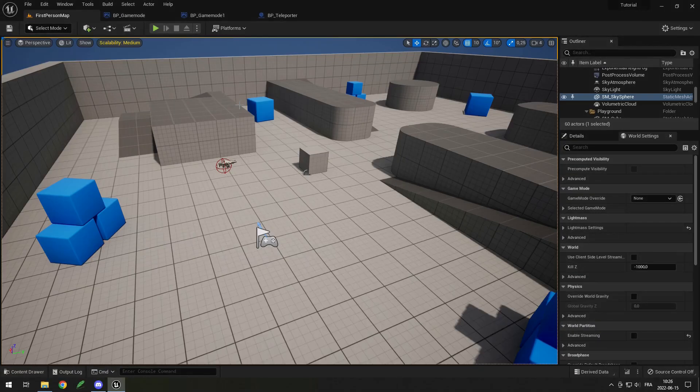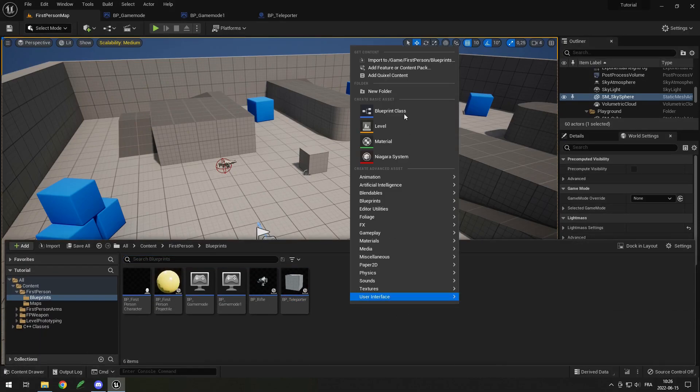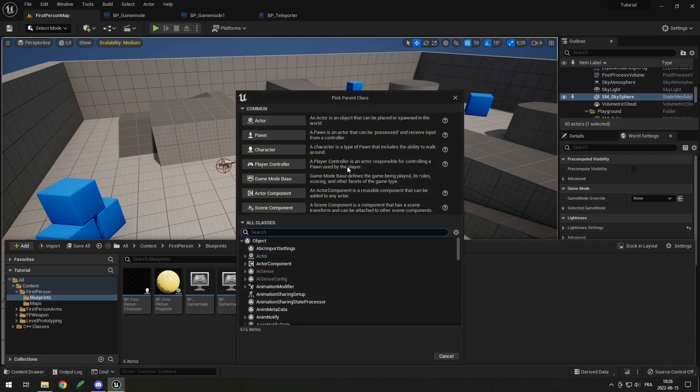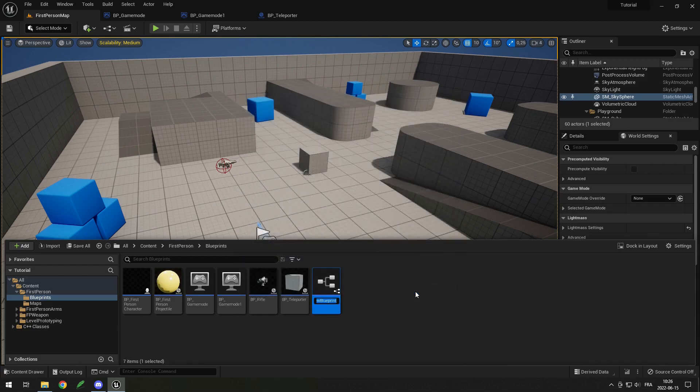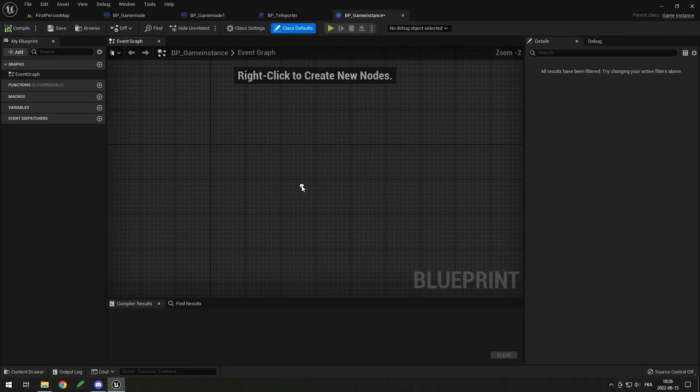And that's the main difference between game mode and game instance. Because if I create a game instance — I just do Blueprint Class, search for Game Instance, and create one right here — I can call it Blueprint Game Instance. When I open it up, you can see there's absolutely nothing in here because it's not an actual actor.